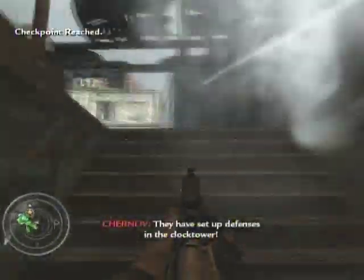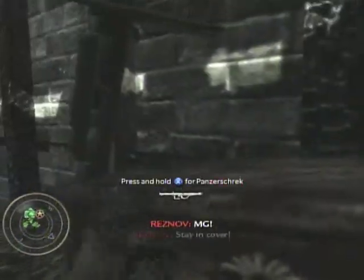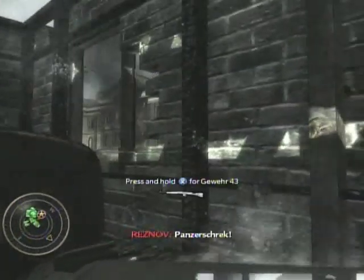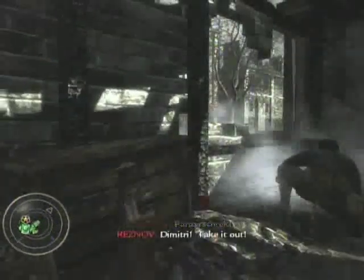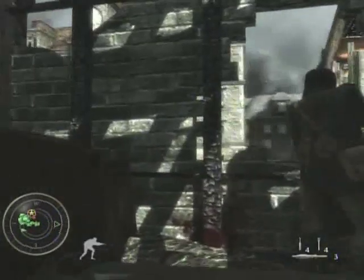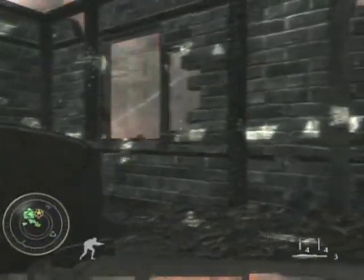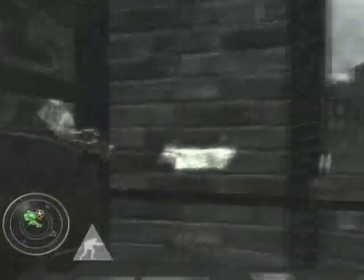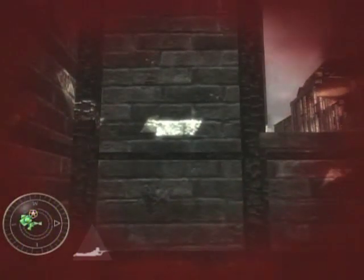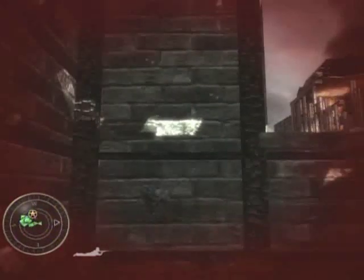You move up here and there's a few Panzerschrecks in here. Basically you have to move into the building over here, but before you do that you want to take out — I'm not sure exactly how many — machine guns in there. You want to blow up the machine guns with your Panzerschrecks, and there's unlimited Panzerschreck ammo in this building here, so it shouldn't be much of a problem.